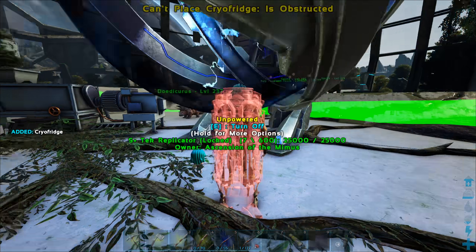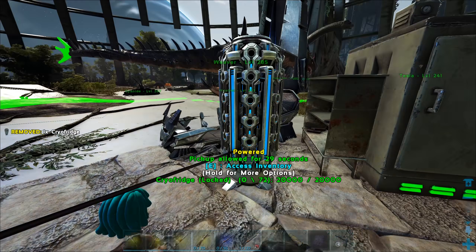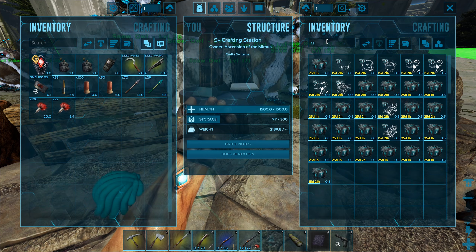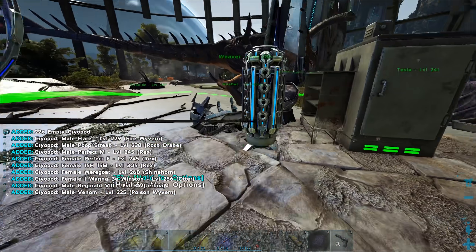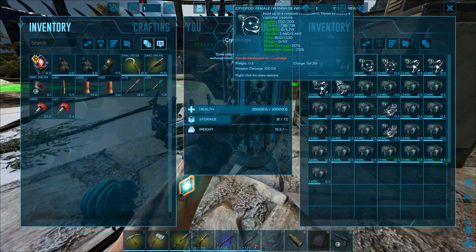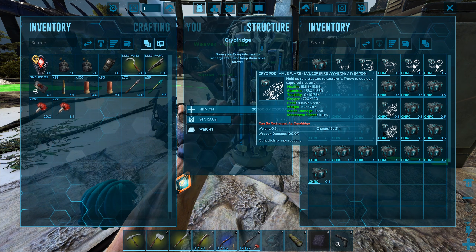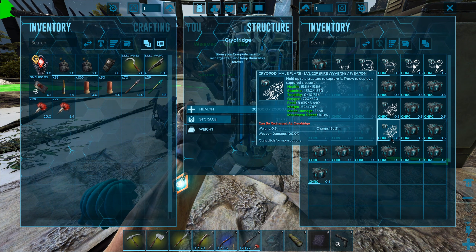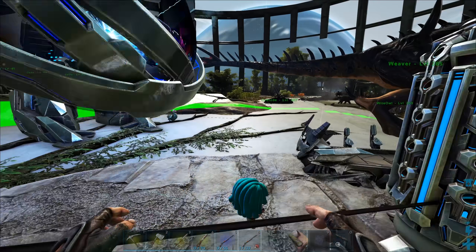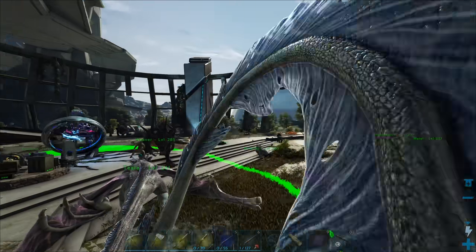There's currently no S+ version of the cryo fridge but it will be coming pretty soon hopefully. I can chuck all my cryopods in there now — let me just type in 'cryo' and pull all those out, then dump them all back in so they won't expire for around 15 days. Glad I remembered to do this. Let me bring Flare — I like the poison ones but using them to fight creatures up close isn't that good, so we're going to run out here on Tesla.